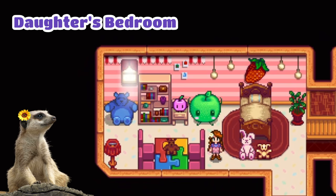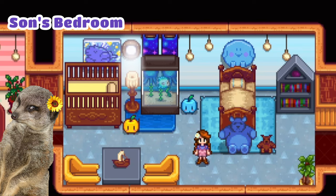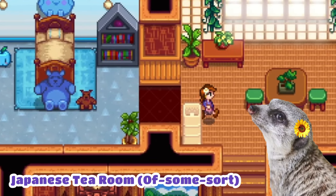This one is for the eldest daughter. I actually made Penny design this through her 14-heart event, and then I just added some stuff to make it extra cute. The next one is my baby boy's bedroom. I actually had the most fun designing this one, and I think I did a pretty good job, right? No? Just me? Okay.